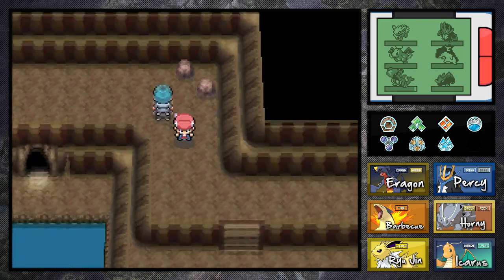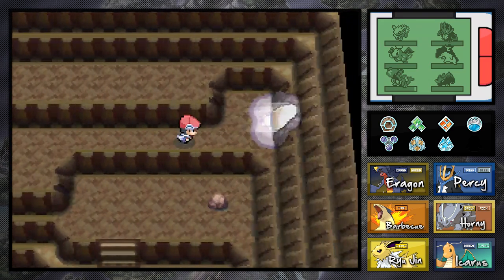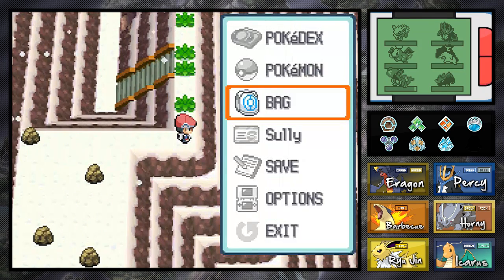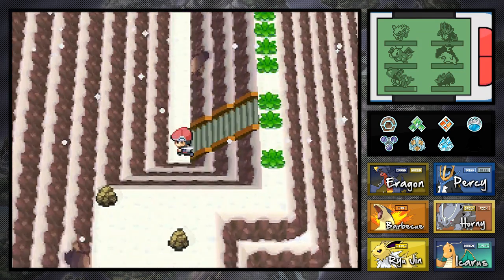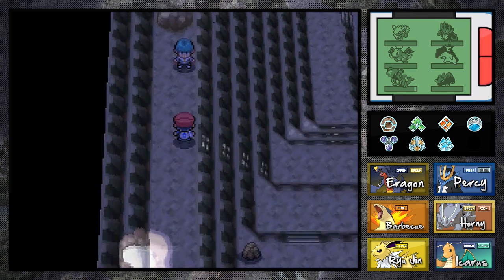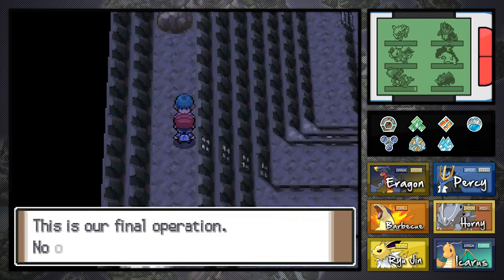Here's an interesting fact. You know that Stunky we just battled? Back in Eterna City when we first started the Platinum let's play — when we had to go stop Team Galactic the first time — the commander had a Skuntank, which is Stunky's evolution, at level 20. Which is really weird because Stunky doesn't evolve into Skuntank until level 24 or 34. I just thought it was interesting and wanted to point that out.